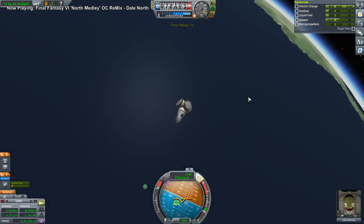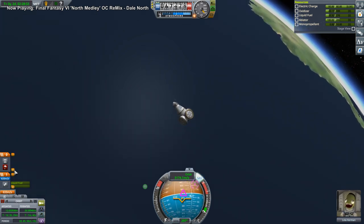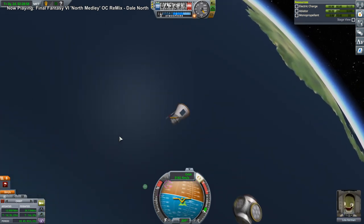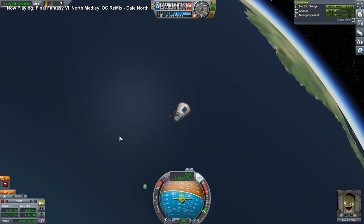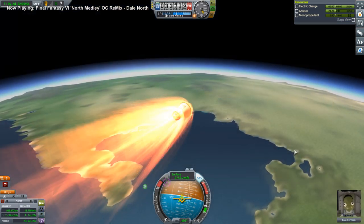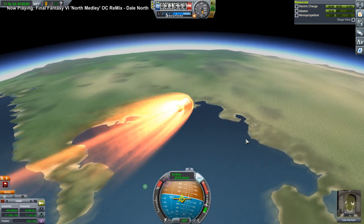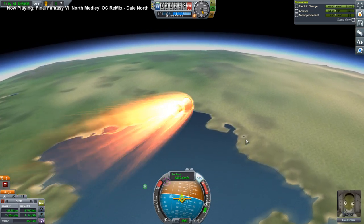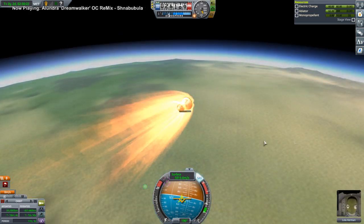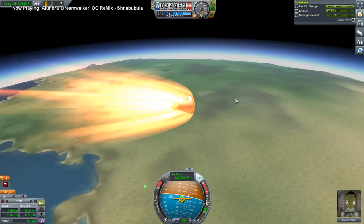I don't think we can slow down before hitting the atmosphere right now, so let's just check staging. Get rid of the service module thingy and get retrograde. Let's get that antenna in before it breaks up. It's not as bad as Earth's, so. Still mild as far as I'm concerned. And then it blows up. Let me not jinx myself, please.